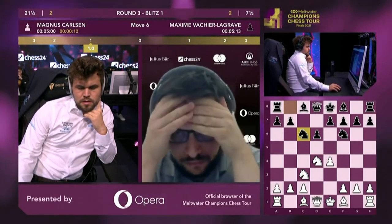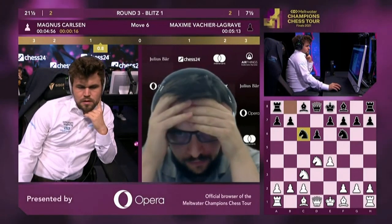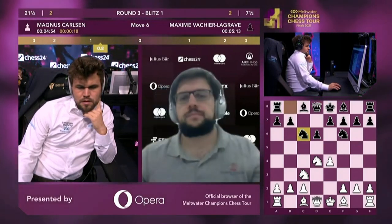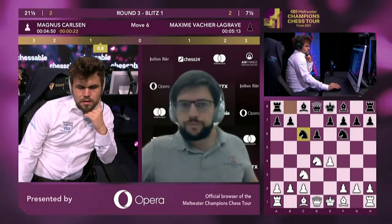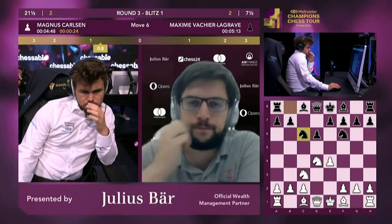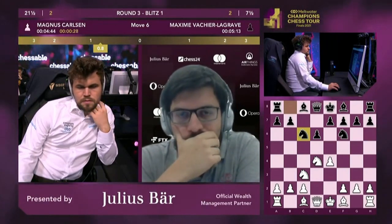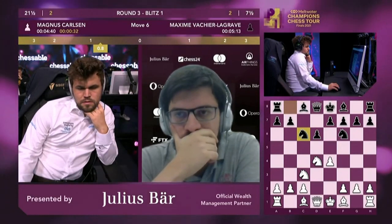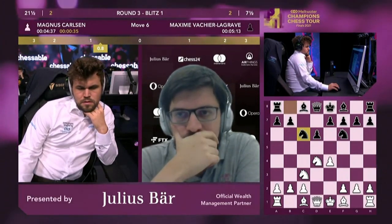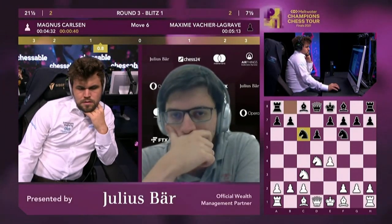So Maxim Vachier-Lagrave not going for his normal strategy. He's played something a bit different. He's played the classical Sicilian a few times throughout the Tour, but not with success at all — I remember him losing several games to Yannick Pelletier and to Anish Giri. Vachier-Lagrave has forced the world champion to think. This is a surprise in the opening, and Magnus is already investing nearly 30 seconds. It's only move six.